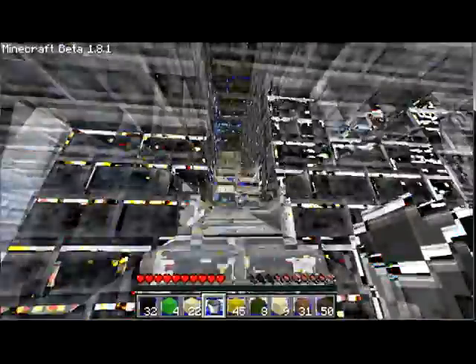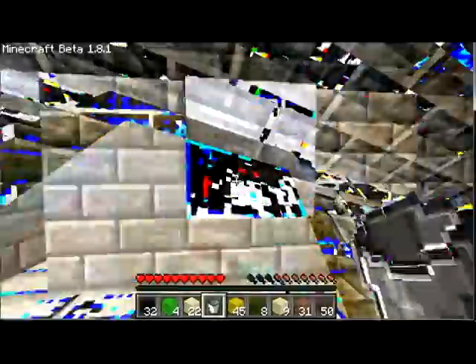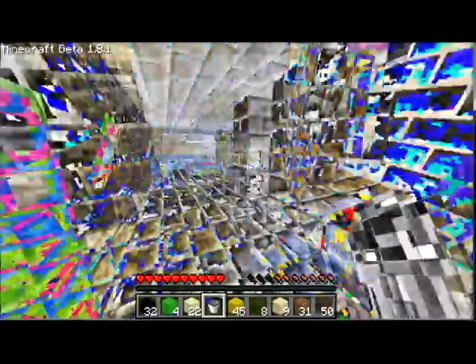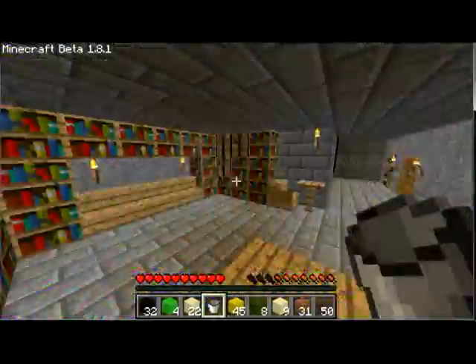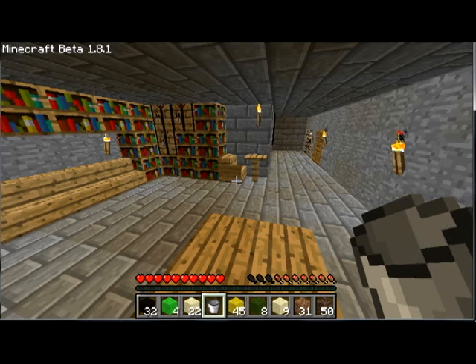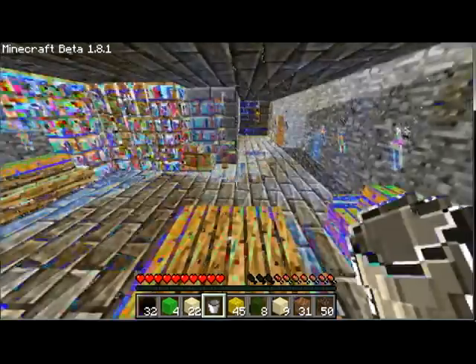So this is our cave. For some reason I can't get pictures to work that well - they kind of go black, but in a minute you'll see it looks well. This is the library living room. 90% of this world is legitimate, but my wooden villa is the only thing we've spawned in blocks for. Everything else has been absolutely legitimate.